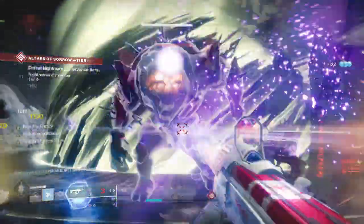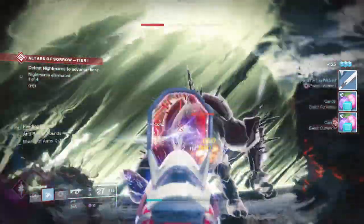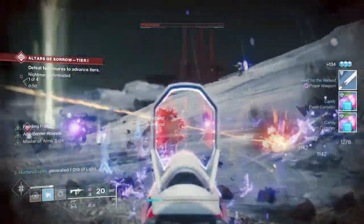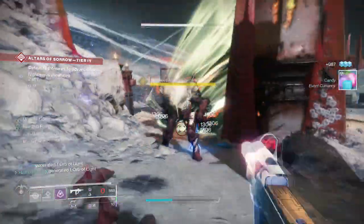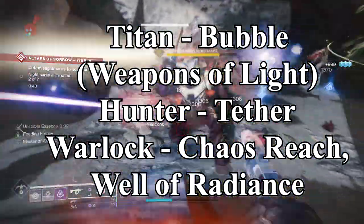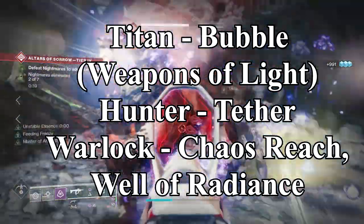You have a certain time limit to kill them, and if they breach the totem — or the rift — that you're protecting, the timer will slowly start to decrease. On screen right now I've actually shown which supers are the best for this.